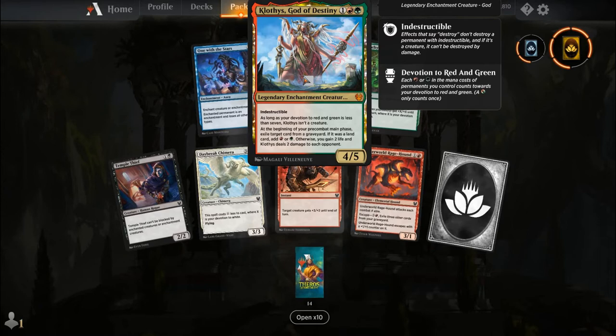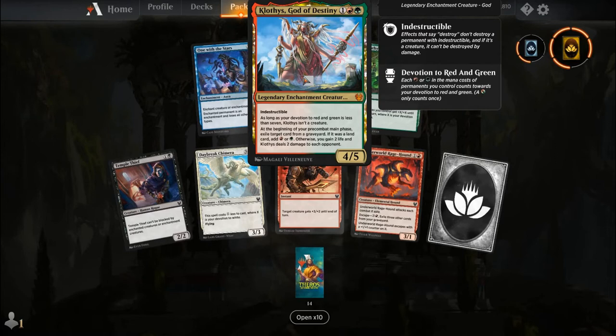For one, a red and a green, you get a legendary enchantment creature God with Indestructible — it's a 4-5. As long as your devotion to red and green is less than 7, Klothys isn't a creature, following the design of the original two-colour gods where devotion had to be 7. At the beginning of your pre-combat main phase, exile target card from a graveyard: if it was a land, add red or green; otherwise you gain two life and Klothys deals two damage to each opponent.